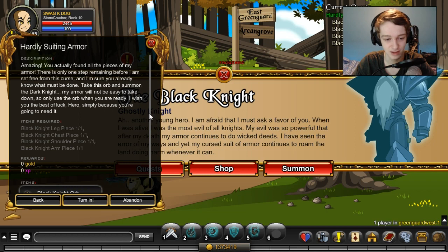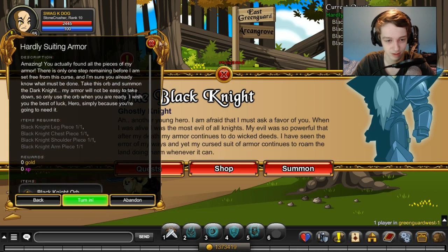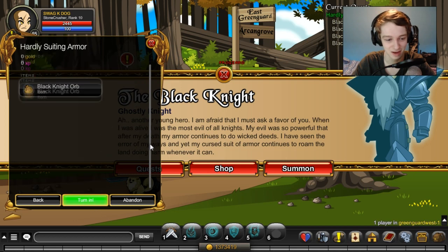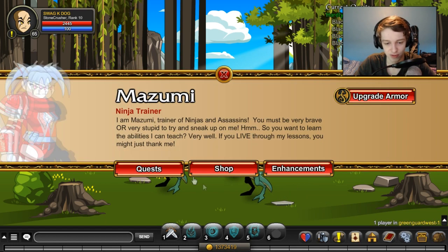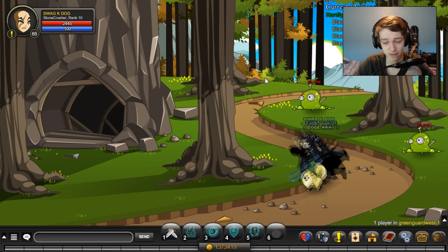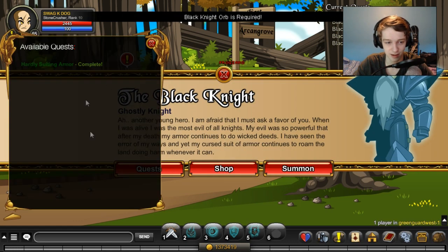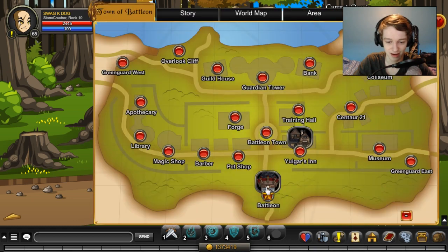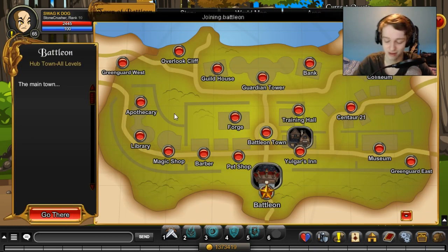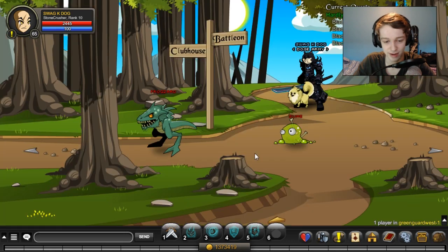Even if you can't turn in the whole quest you can at least get the black knight orb. What happened is the server just decided to stop working and log me out, so I'm going to have to refresh my page and do this all over again. I can't turn it in - the server just decided to not work anymore, very sad. Once you're done and you get the black knight orb, all you have to do is go back and turn it in. Note that it says it's not available till June 9th, so you might not be able to finish this quest today.